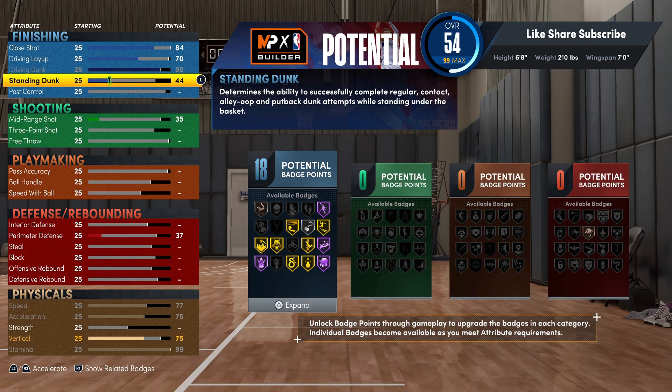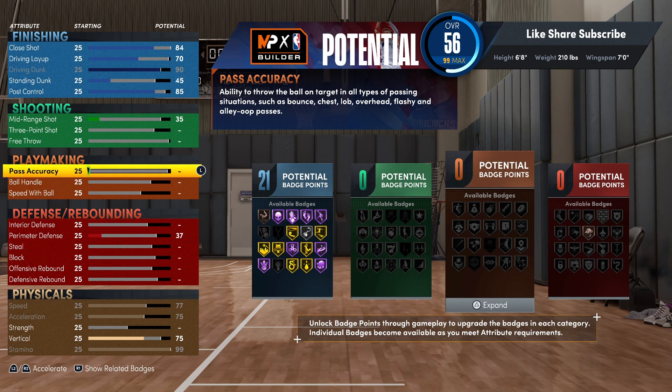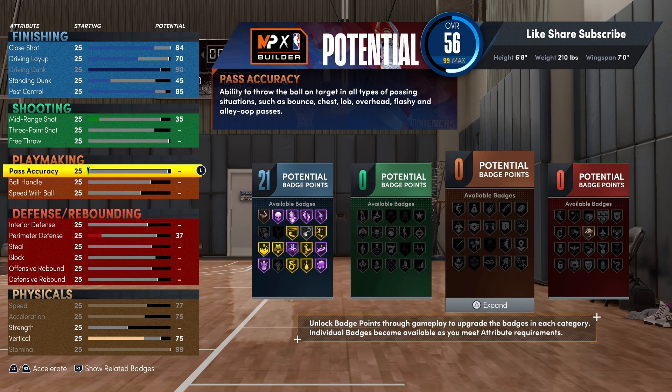You're gonna put your standing dunk up to 45. For post control — you can add it on if you want to use the back down punisher or the drop stepper. If you're not using either of those badges, I really would not recommend putting the post control on because it's really not gonna do anything for you. It's basically a ghost attribute that just gives you badges. So you'll have 21 finishing badges with this build, but if you're not using the post control or back down punisher, you could definitely take it off.